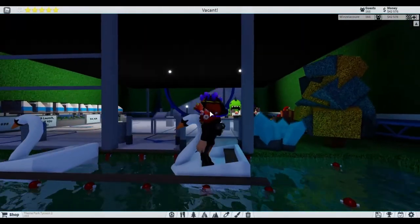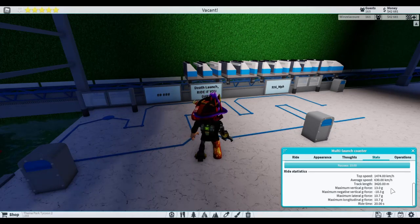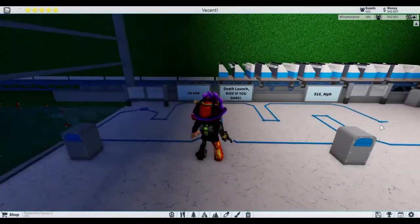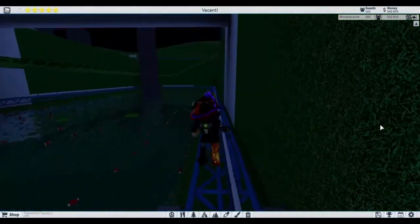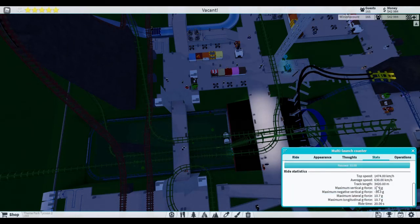If you're wondering, this ride outputs 13 G's of lateral force. I don't know what that means. It only takes 20 seconds for a full ride. Let me show you again - 3,420 meters long. That's about three and a half kilometers and it does that in just 20 seconds. Every single force reading is over 10 G's or negative 10 G's.